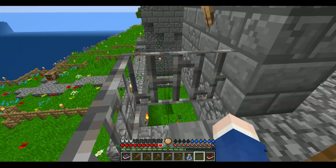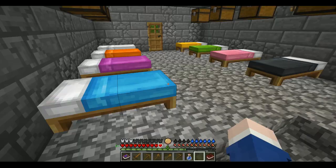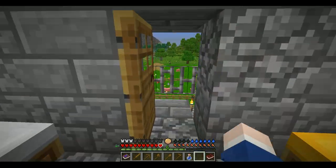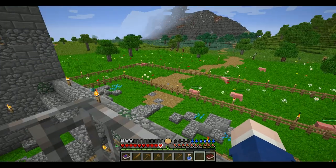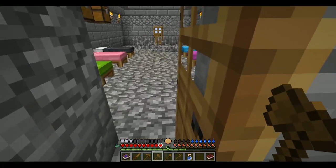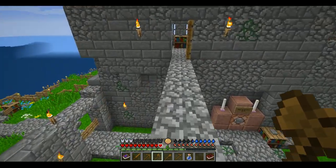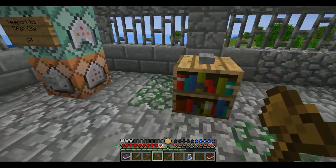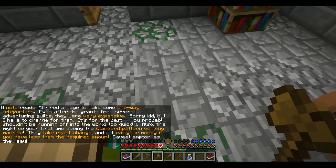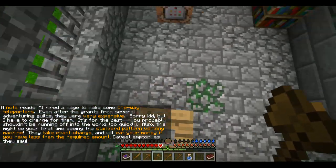I'm gonna go say hi to these guys. I'm not sure if they're friendly or not, so maybe I should stash my stuff in a chest somewhere. I'm afraid to even go to Dallon City right now — not gonna lie. A note reads: I hired a mage to make some one-way teleporters. Even after the grants from several adventuring guilds, they were very expensive. Sorry, kid, but I have to charge for them. It's for the best — you probably shouldn't be running off into the world too quickly.